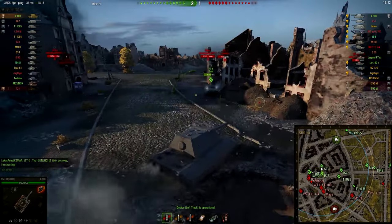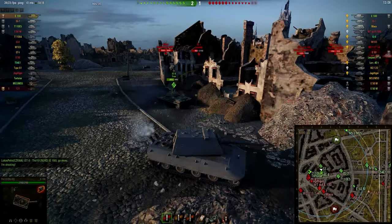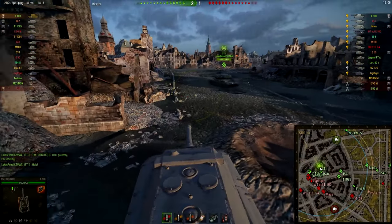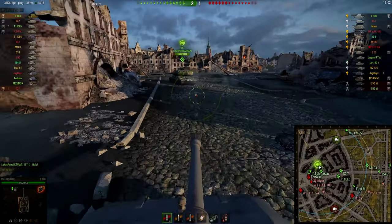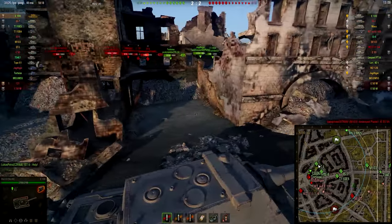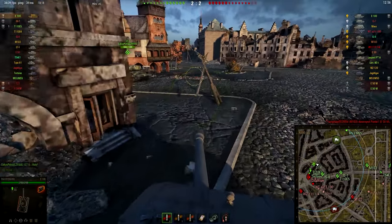Here we can see a Maus and I have no chance of penetrating it. I was aiming there, thinking maybe I can penetrate the top, but I decide not to shoot. I'm trying to keep my gun around the corner to maybe get a shot onto the side of the IS-7, but that doesn't work. I see a lot of tanks trying to advance around the corner. Yogurt has unfortunately died because of those very aggressive E50M players.